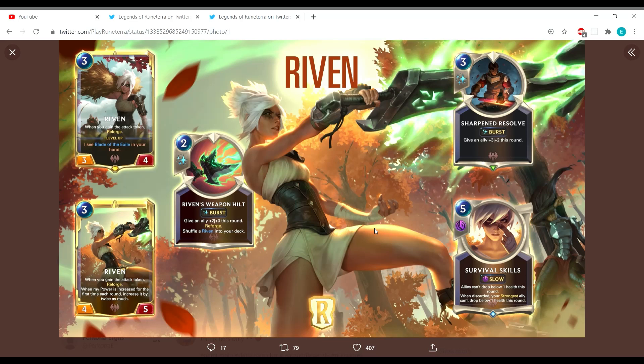I'd be interested to see Taric and Riven work together. There's also natural synergy with Viktor and Zoe, since Riven creates a lot of cards, making it easier to level up all those champions together. Katarina might even work — with a leveled-up Katarina you can rally each round, and with Blade of Exile granting Quick Attack and Overwhelm, you can deal damage and take out units without taking damage yourself.